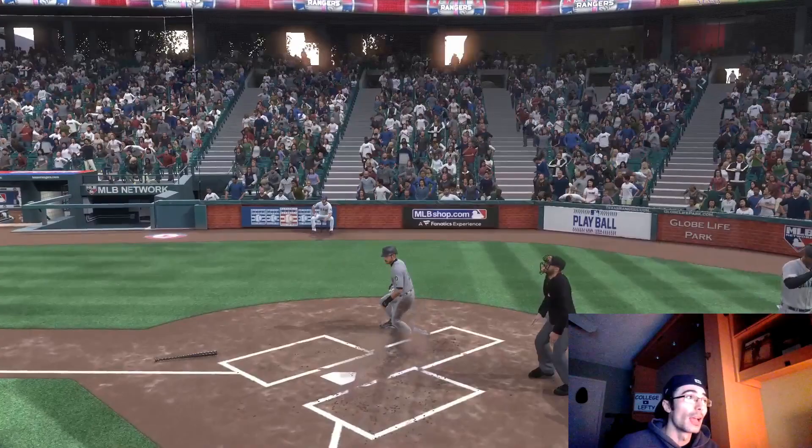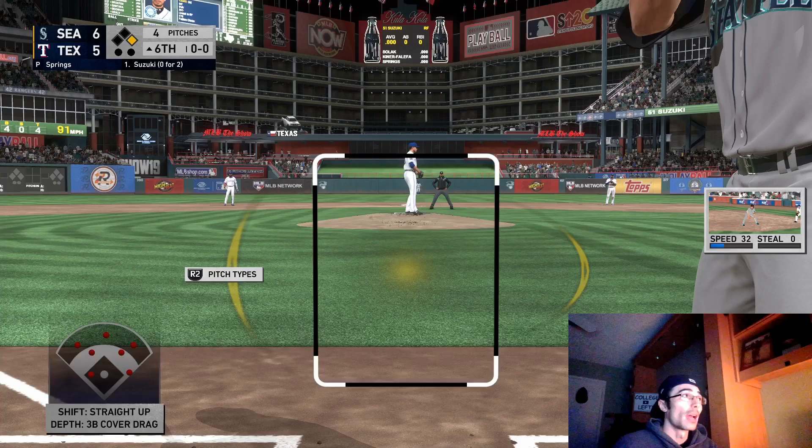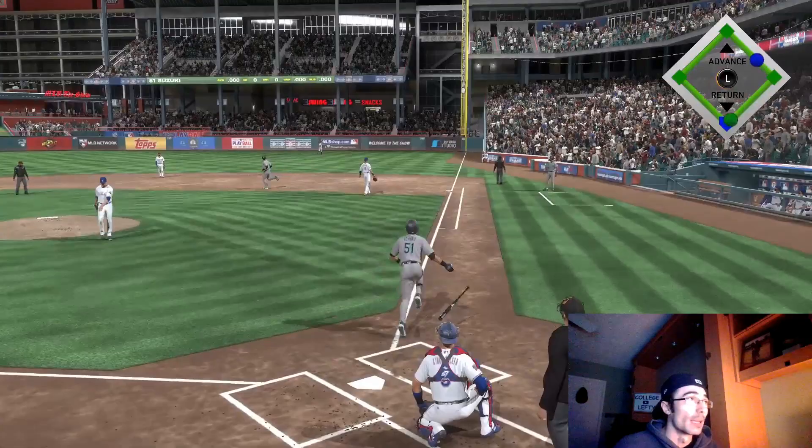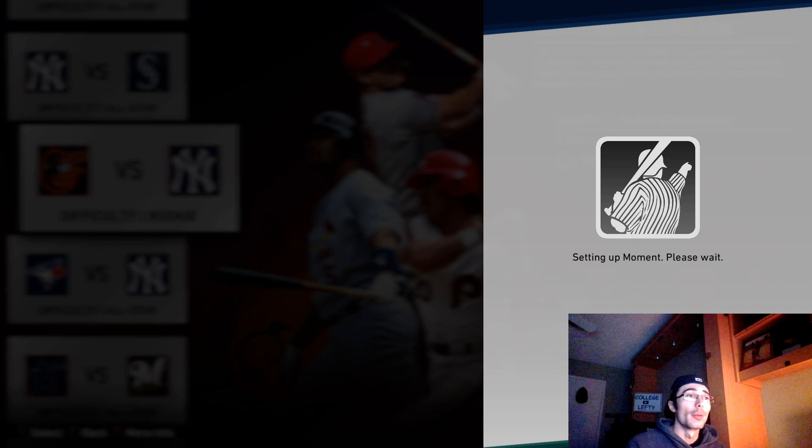The CPU actually gave me an inside-the-park home run that counted as a triple, as you can see in this screenshot. Fast-forwarding a bit — I'm 0-for-2 facing a lefty and going with the power swing on every opportunity. You don't want to swing at every pitch though; wait for pitches over the middle of the plate. Wait for that home run pitch over the middle, power swing, and try to get that no-doubt animation.